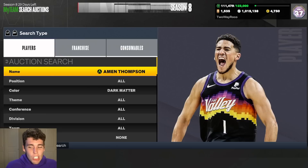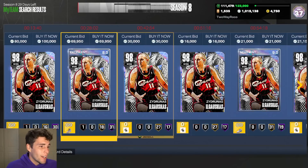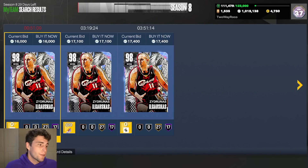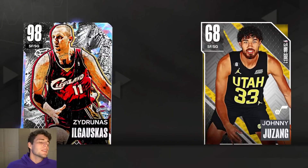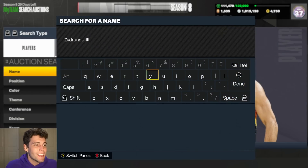At number 4 is Big Z, Žydrūnas Ilgauskas. As more shooting guards have gotten cheap, I'm not quite as high on him, but Jonathan Isaac came out for free yesterday and he's nearly just as good — 7'3", 94 three-ball, solid defensively. The big thing is Big Z is 7'3" and a lot of centers that tall cost a lot, outside of Arvidas Sabonis. Pick up Big Z to play against opposing centers if you're running Varejao.